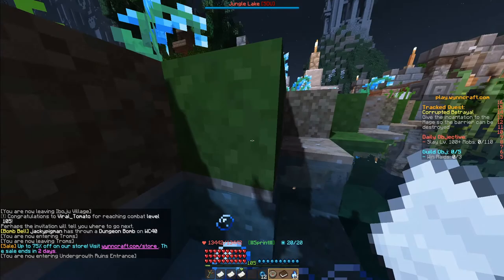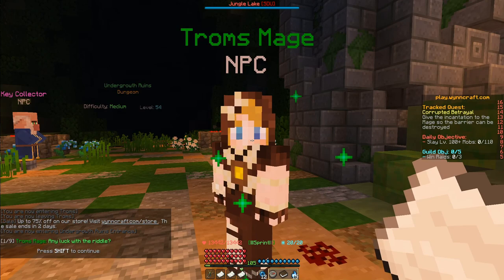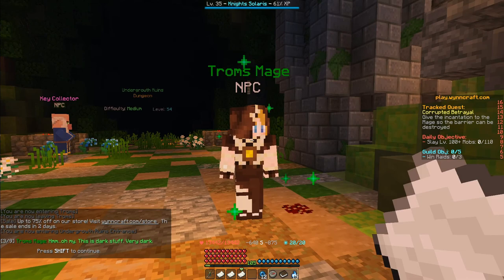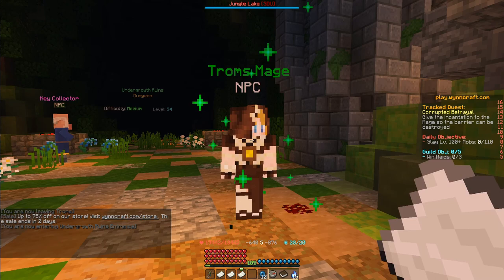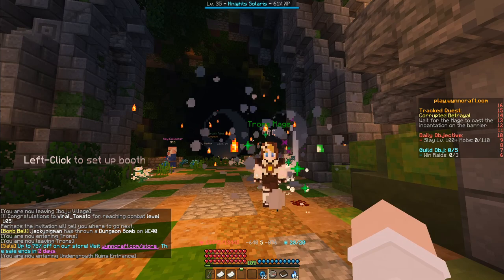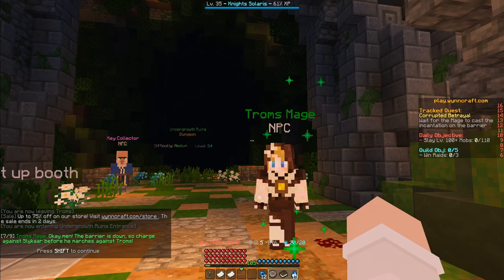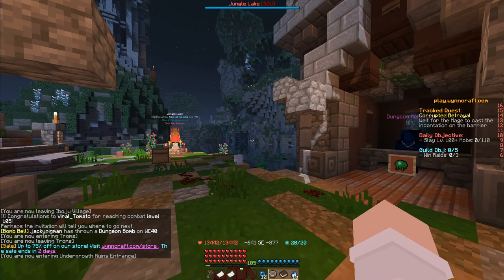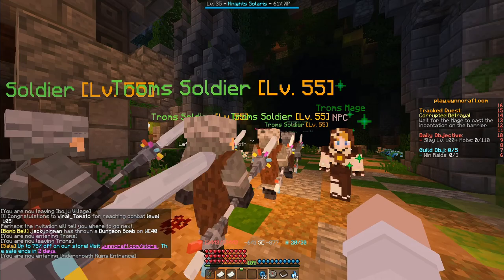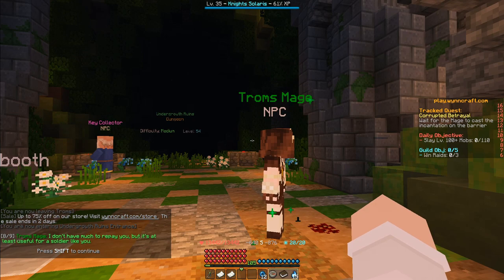We fall into the pond right outside, then head to the dungeon entrance and go over to the mage. The mage says: Any luck with the riddle? You found something. Fine, this is dark stuff — very dark. It doesn't give me pleasure to use this, but it will break the barrier. Stand back, I'm not exactly sure what it does. And it broke the barrier almost instantly. The barrier's down — subcharge against Lycar before he marches against Troms. The mage rewards us: I don't have much to repay you, but it's at least useful for a soldier like you.